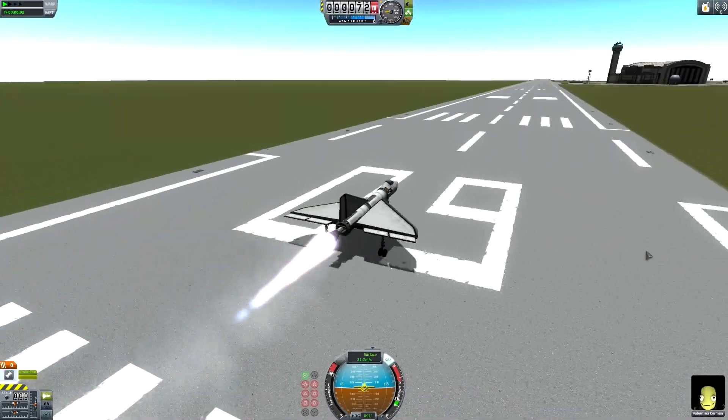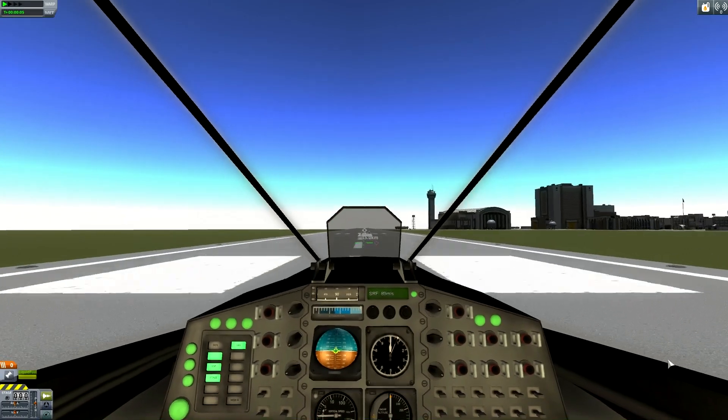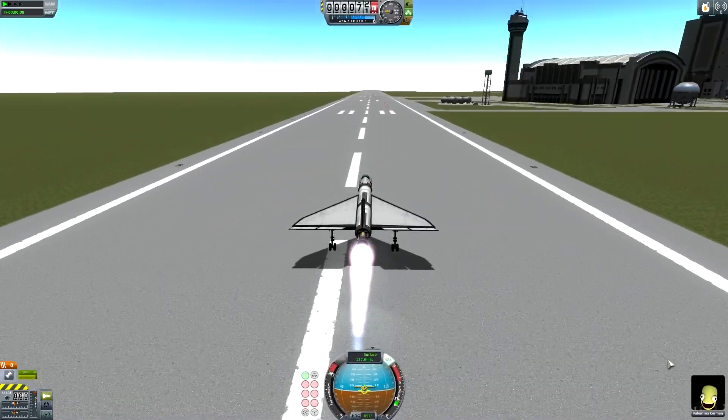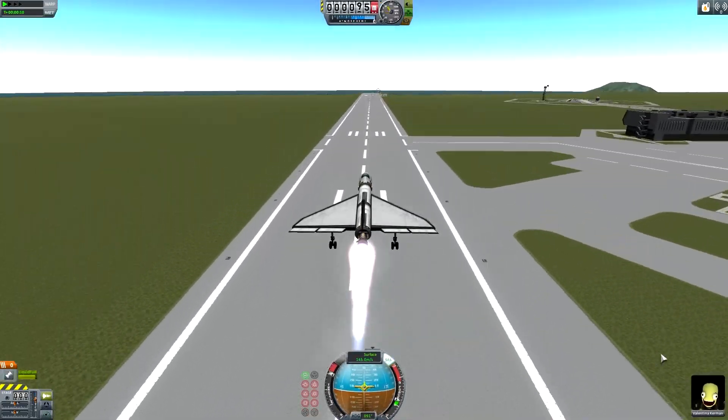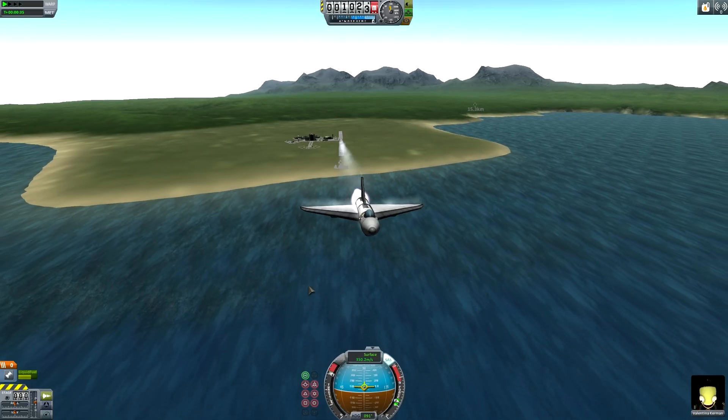Now you're going to see the aircraft that the Fire Dragon was developed from. This is the Firefly. Originally it was a rocket aircraft, and eventually it became a hybrid aircraft. It never actually became a solely jet aircraft, but I did turn off the rocket engine in flight a number of times.